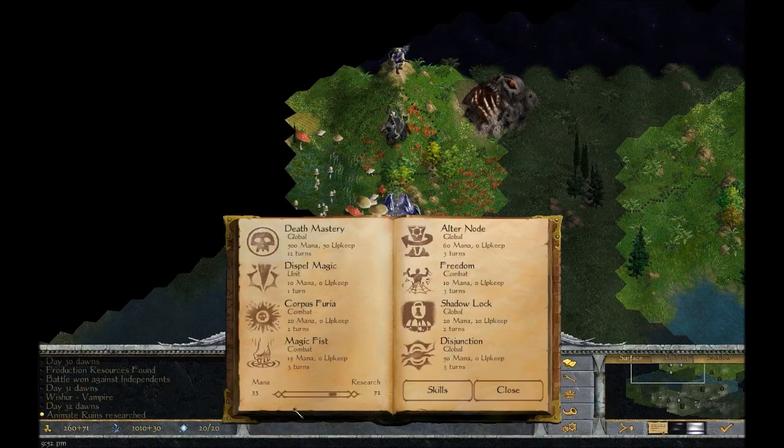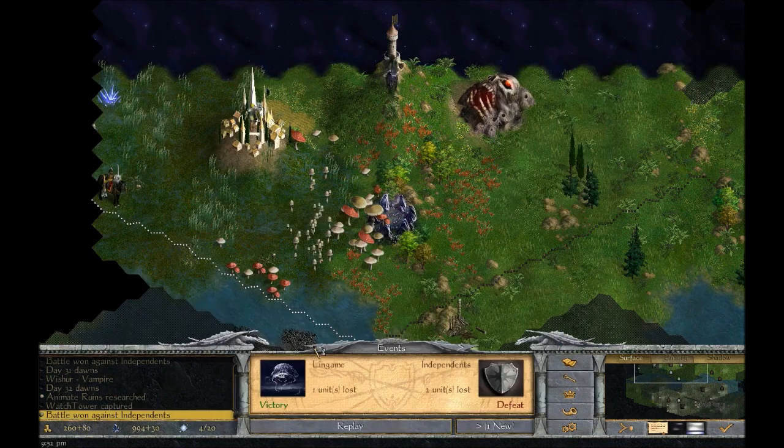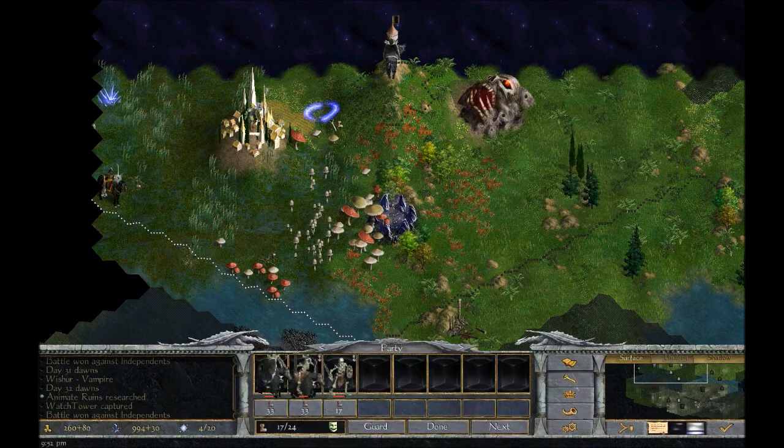Come on, give me a summon. Still no summon. Magic fist. We lost a guy — a vampire even. That's actually not very nice.